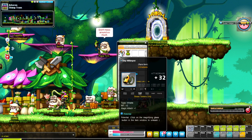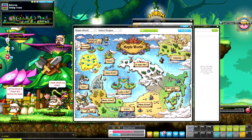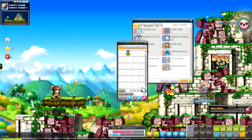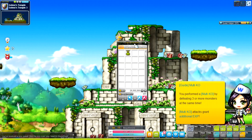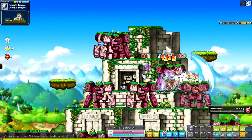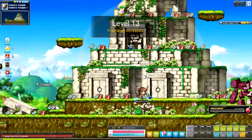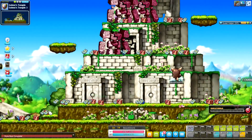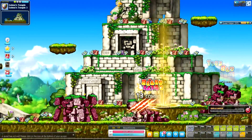Let's forego the beginner quests and go straight to Golem Temple — specifically the flaming golems. Let's train up to level 11 and then use the character burnator. There's already someone here so let me find another map. Got to level 11 — dropping the character burnator on it. Now we'll train here until around level 30 and head over to Gold Beach. Without a kishin it's fine, and I'll see you guys at level 30.